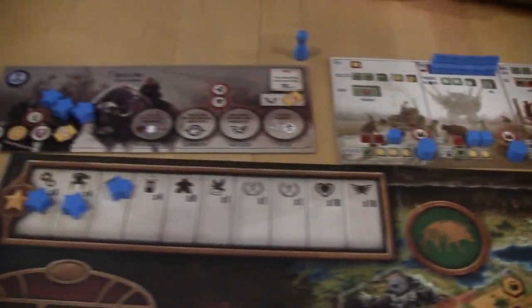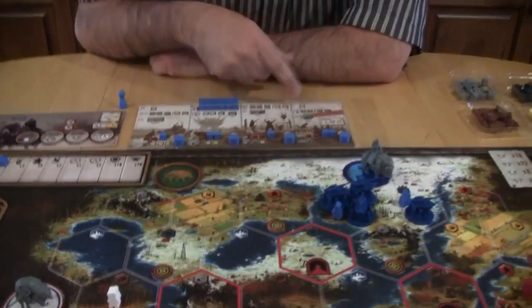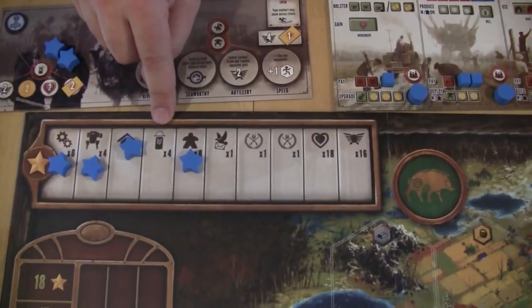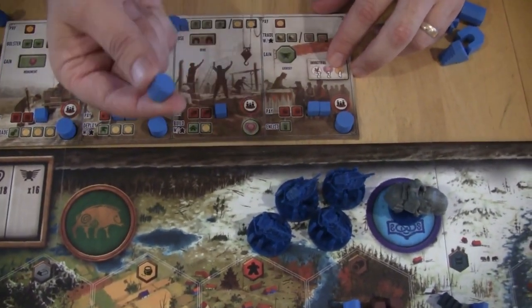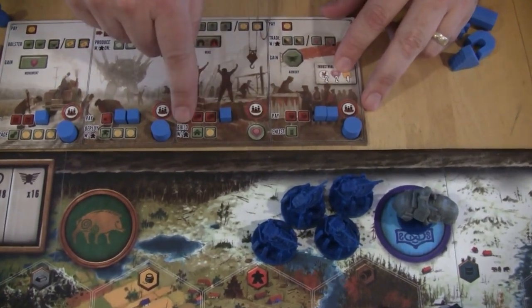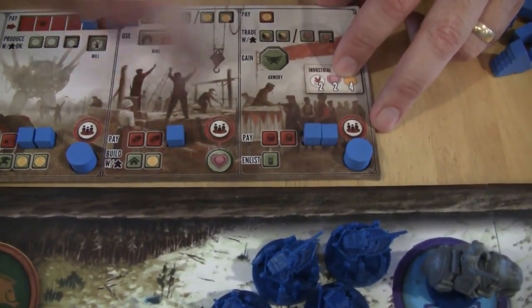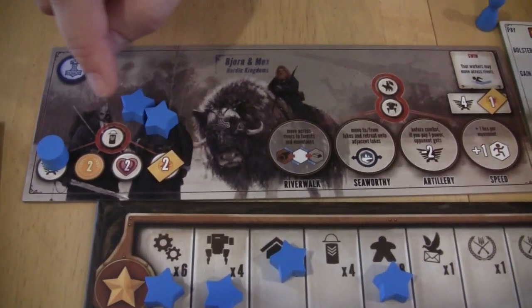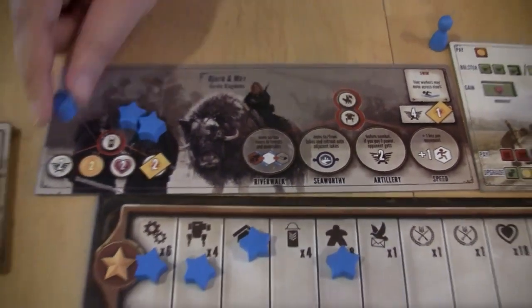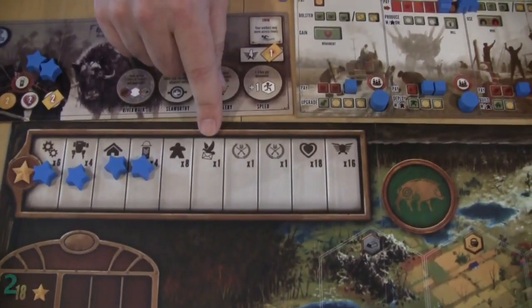Another achievement is structures — if you build all four structures you get a star, and each structure also reveals a benefit you gain every time you take that action. Then there's enlist: if you take the enlist action you recruit one of four workers, uncovering a benefit each time you take that action — and not just for you, but for the factions to your left and right as well. When you recruit you immediately take benefits like more power, money, popularity, or combat cards. Enlist all your recruits and you earn another star.